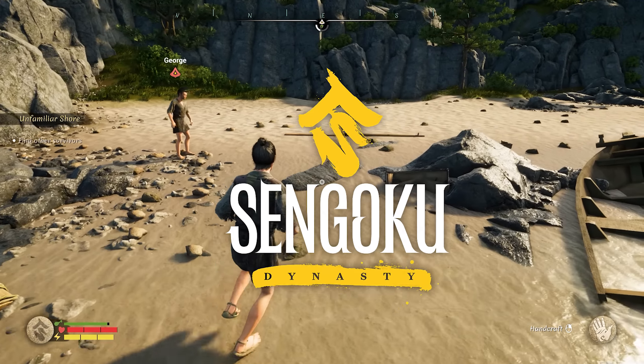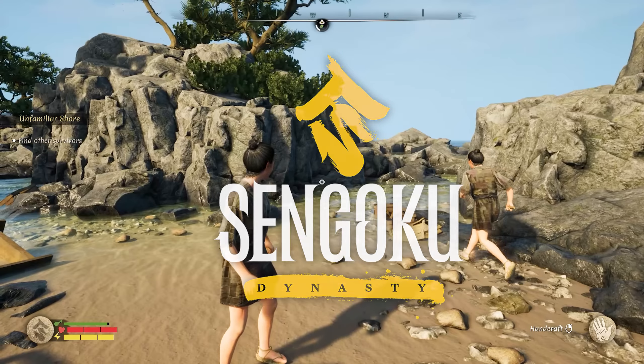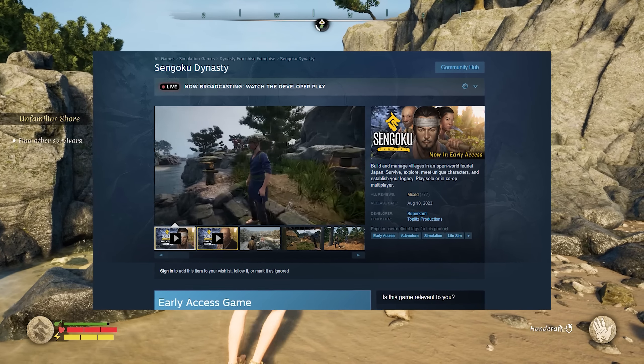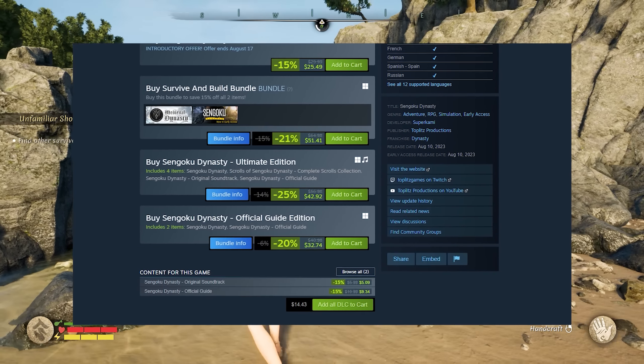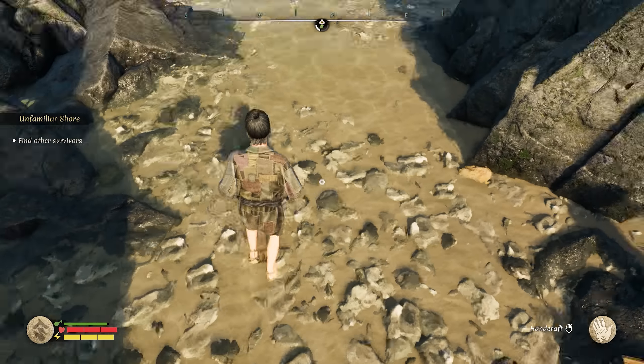So this is Sengoku Dynasty. It cost us about £20 on Steam. It came out literally minutes ago — and we're jumping straight on it. It's fresh off of Steam and we're checking it out. First impressions here.